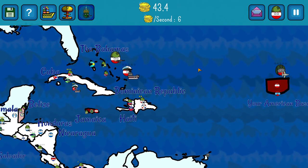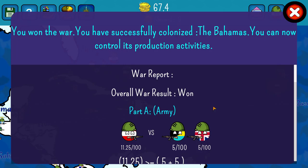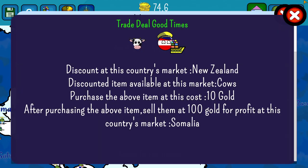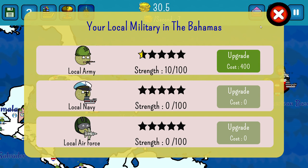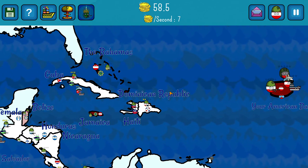Go ahead and take the Bahamas and then we'll take Haiti. Successfully colonized the Bahamas. So now we have this trade deal. I feel like it's too early to go for the trade deals. I like to put a challenge on myself and not do the trade deal sometimes, just because it makes the game really easy if you do trade deals.